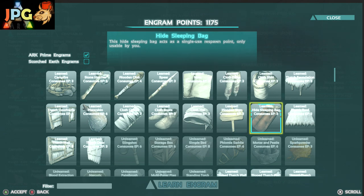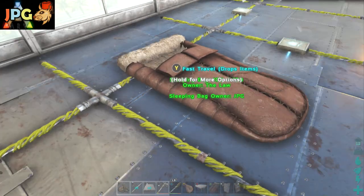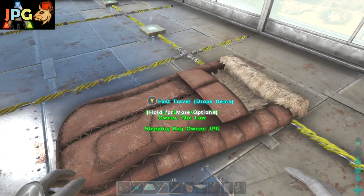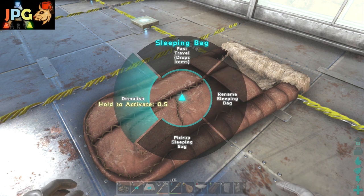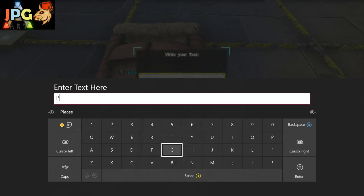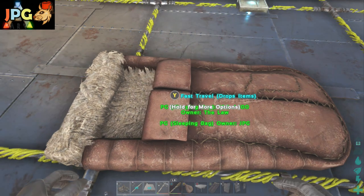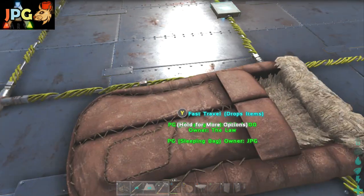The last one I'm going to be looking at in this video is the hide sleeping bag. The hide sleeping bag is a one-use spawn point. If you've got a base, upgrade to a simple bed as quickly as you can, but sleeping bags are very useful if you're going adventuring. Simply place one down and you've got a temporary spawn point. After you respawn, the sleeping bag disappears. You can also pick them up if you no longer want them in that location, and you can rename them so you know where each one is on the map. You can use these as a form of fast travel, but in ARK you will drop all your items when doing so. Really only use a sleeping bag if you're an adventurer needing a quick temporary respawn spot to get your stuff back.